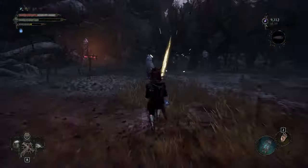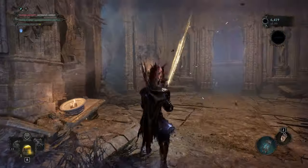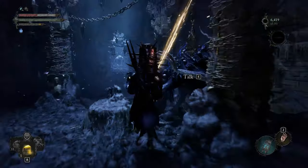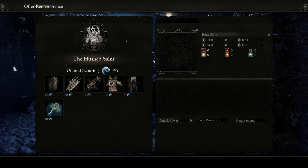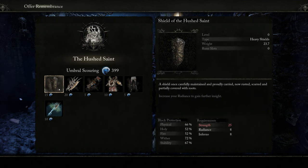Then all you have to do is go back to the Sky Rest location. You have to go to that NPC in order to buy it — yes, you have to buy it from Molhu. I never know how to pronounce that NPC's name. Offer the remembrance of the Hashed Saint and you're going to get the weapon, the shield, the armor set, but also — most importantly and quite cheap — this awesome javelin.